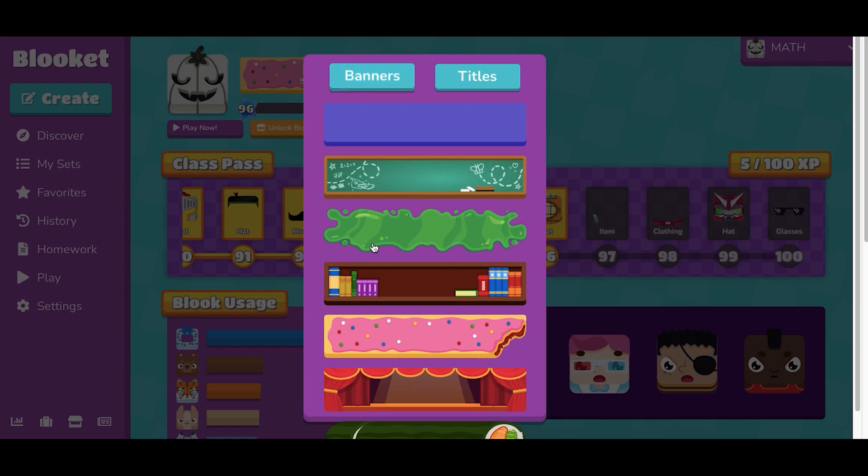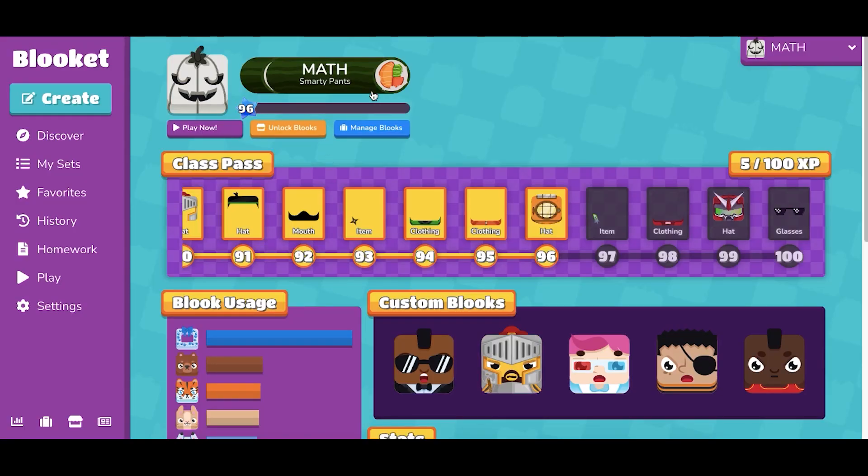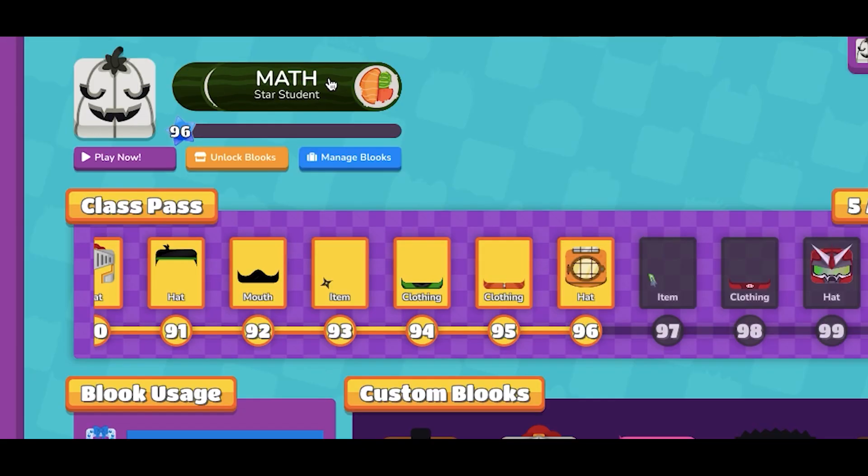So let's check it out in comparison to the other banners and titles. Here's my banners and titles up here, so you can kind of see all of them and the way they look. The sushi is down here — that looks pretty good. Then we'll go with titles — I'm going to go star student. This looks pretty good.